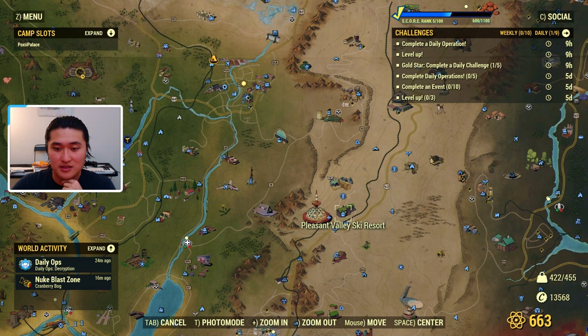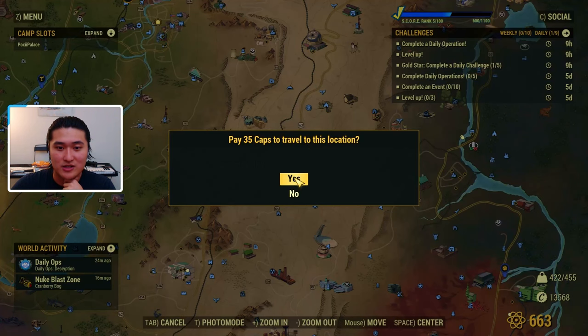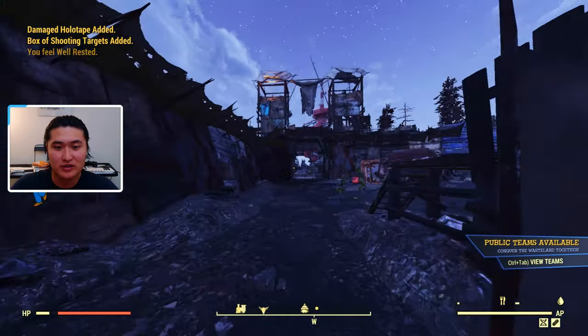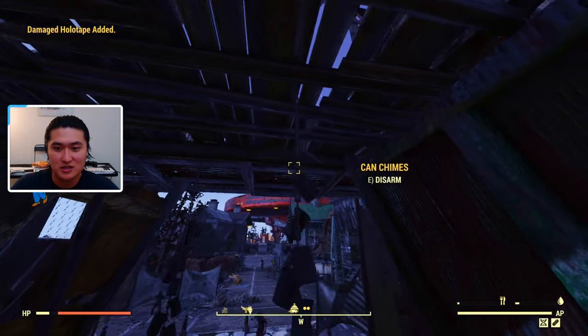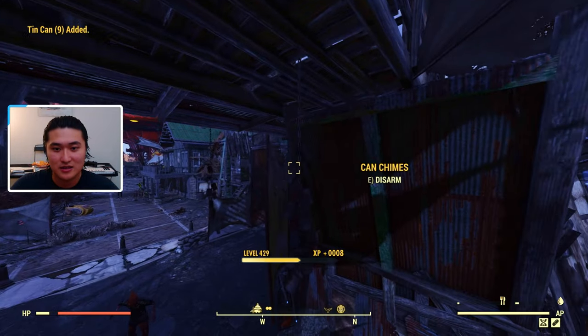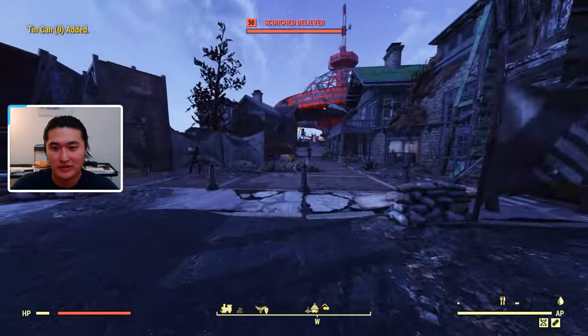The Pleasant Valley Ski Resort is going to be up here by the Top of the World, kind of in the center of the map, and we can just fast travel. Once you're here at this area, we can run through and there's going to be these drop downs. You can just pick these up — these are can chimes. You just disarm them, and when you disarm them it'll give you some of the tin cans. Nine tin cans, boom. Nine tin cans, and boom, another nine right there.